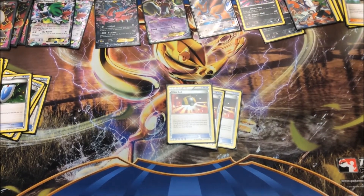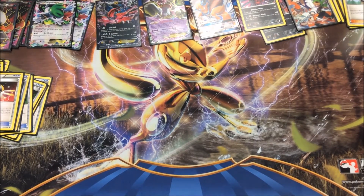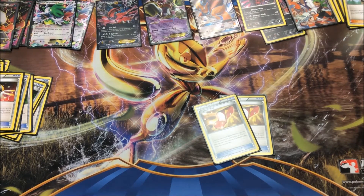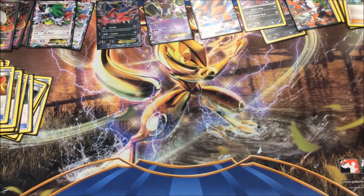I play three Ultra Balls — discard two cards and get one Pokemon. I like to get Hoopa or Shaman with that. I only play two Trainer's Mail — I'm pretty sure two is all I need. It lets me get Trainer cards from the top four cards of my deck.